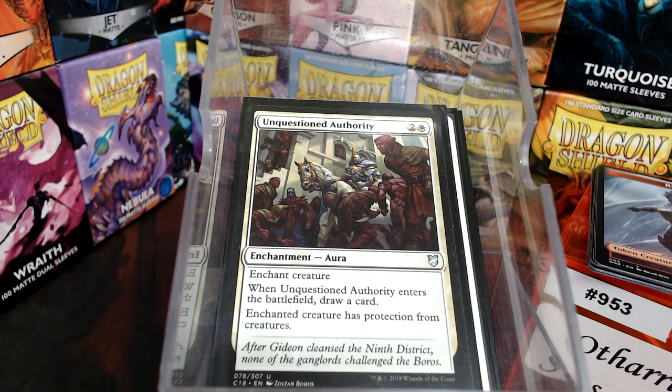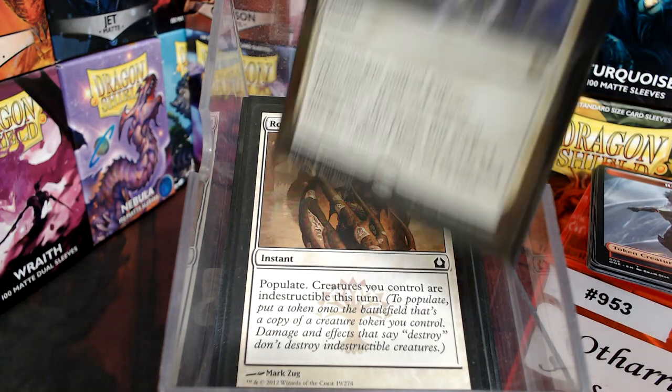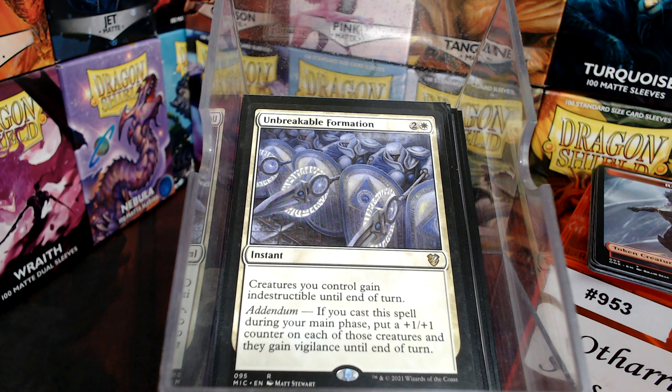She does have flying for evasion, but Rootboard Defenses and Unbreakable Formation are also in the deck. Another good card I'm thinking of now would be Maze of Ith, because you want that attack trigger to get the experience counter and the rebel tokens — Maze of Ith would let you attack into unfavorable situations safely.